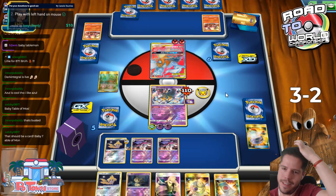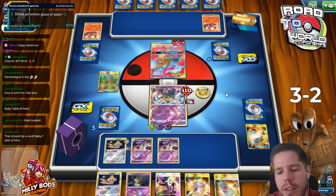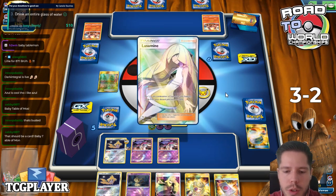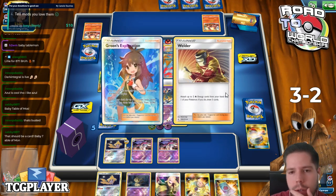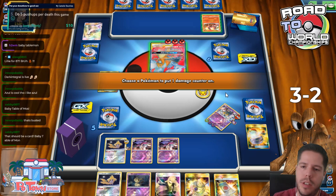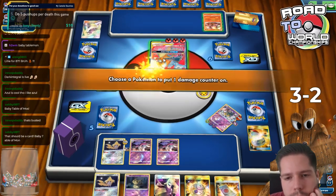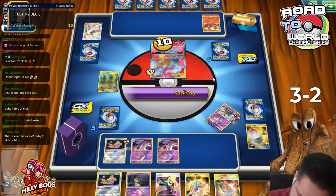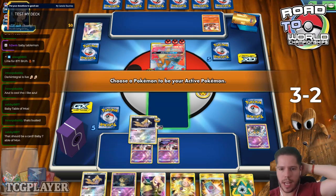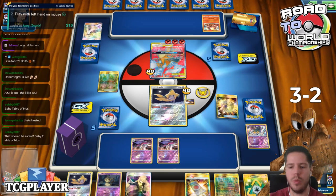That was an insane draw for sure - there's no way he's going to Flur Strike next turn. I'm happy I streamed though - I was very close to not streaming because I locked myself out in the morning, but I'm glad I did. It's always really fun to hang out with you guys. If my stadium had gotten countered, the Recycle Energy means I don't have to try and find that energy - and as the game progresses, it's not always super easy to do.